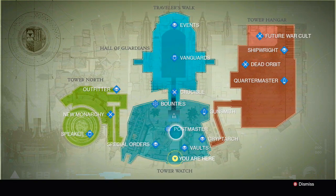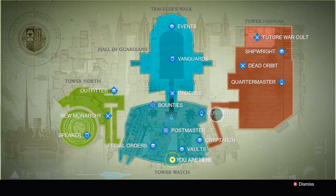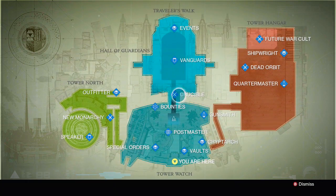This is the map of the tower — it's the mouth of the tower — and you can see exactly what you want to do. It shows you where you are. The cryptarch is for whenever you pick up something that says encrypted item; you go to him so that he decrypts it for you.